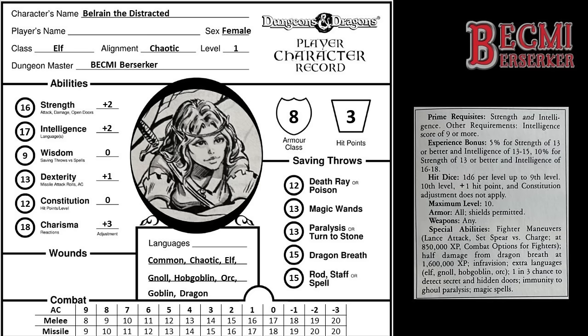We'll come back to spells as Belrain levels up. I'm not going to delve into equipping my character or determining their wealth, as it won't really add to the information I'm trying to relay here. So this is Belrain the Distracted, our 1st level Elf. It's been over 100 years since Belrain left the safety of Ulfheim to live amongst the Kalari in the Grand Duchy of Karamekos. She took up with a group of adventurers investigating a rise in goblin activity within the Dimrak forest, and since then has grown in power and self-belief.